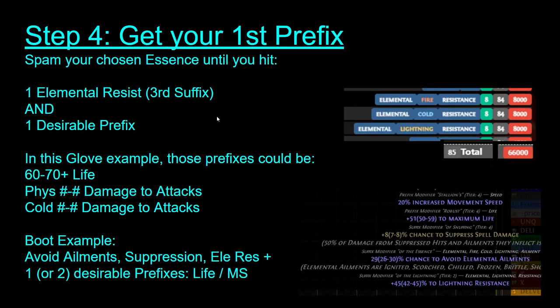So now once you have your base, you start using essences until you get both of these: an elemental resist that's high enough for you — that could be 30, 35, 40, however much you want — and then one good prefix. On a glove example, you'd be going for either life or damage. On boots, you'd be using an ailment avoid essence with a suppression fracture, going for an elemental resist, and then one good prefix which might be life or movement speed.